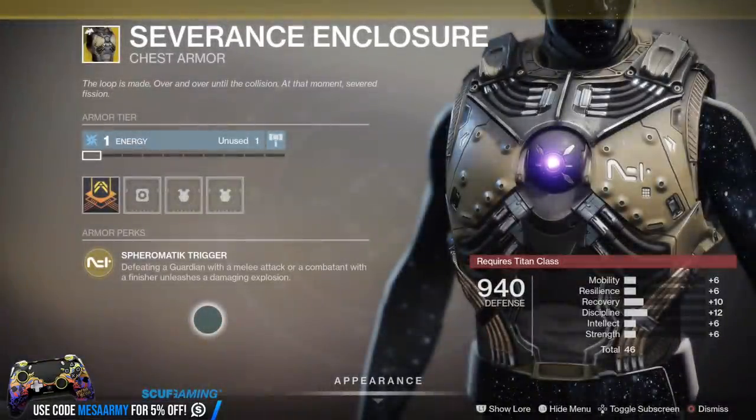Next up we have the Titan. All of these exotic armor pieces — one per class — are random drops. We have the Severance Enclosure, and this one's about your finisher. Defeating a Guardian with a melee attack or a combatant with a finisher unleashes a damaging explosion. I haven't gotten this yet, but if you have it, let me know in the comments — how big is that explosion and is it good to use?